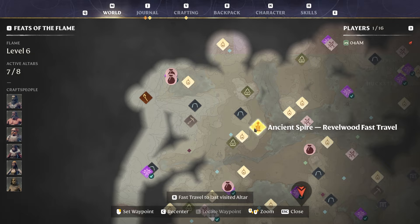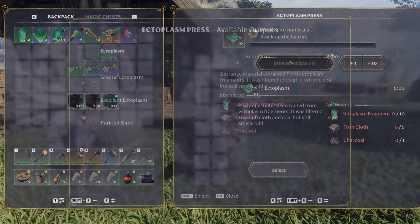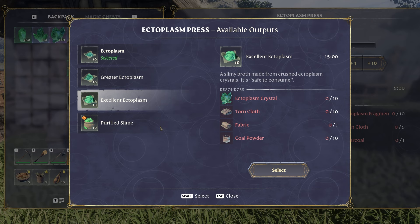The quest guiding you to the second dungeon will also ask you to get your hands on the Ectoplasm Press. This is what it looks like — we can browse through different recipes here: regular Ectoplasm, greater Ectoplasm, excellent Ectoplasm, and also purified slime.